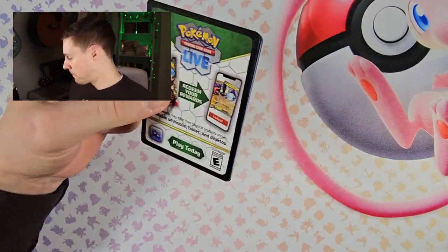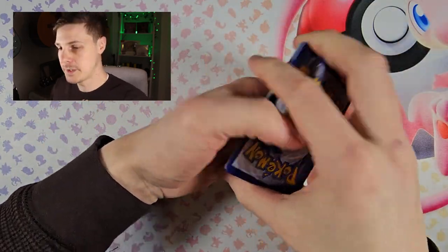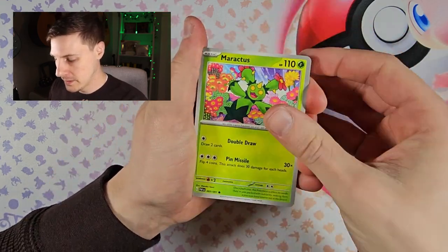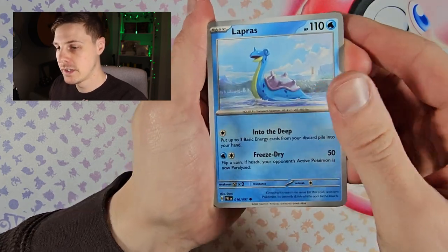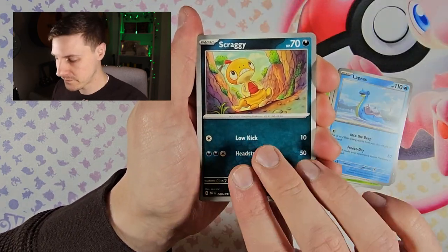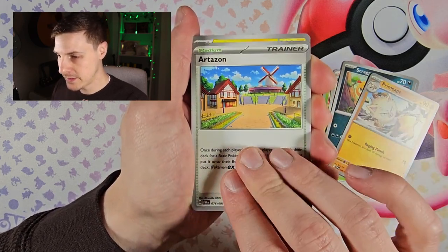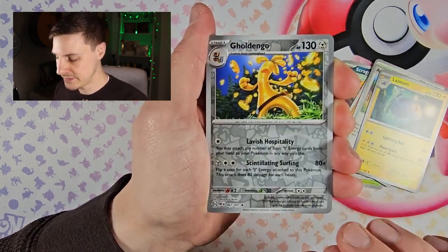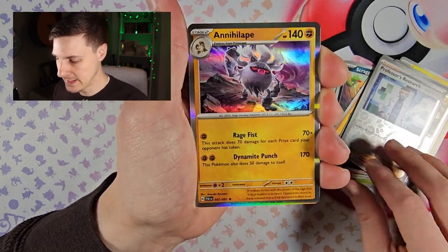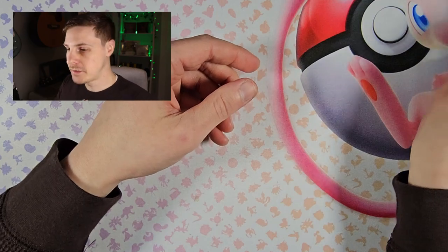Third pack — halfway through the first booster bundle. Paldean student, Lapras, Scraggy, Primeape, Artisan Lantern, Goldenglow reverse, Professor's Research reverse, and Annihilape. Two duds in a row.